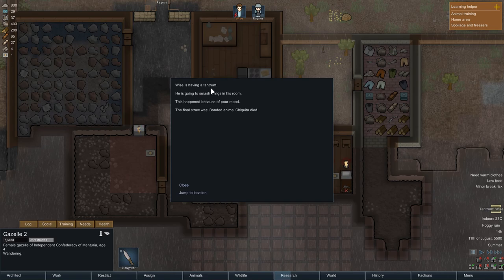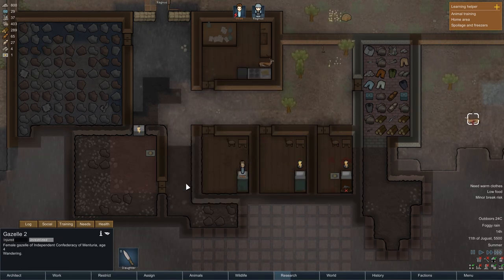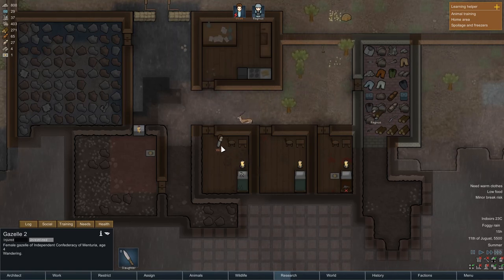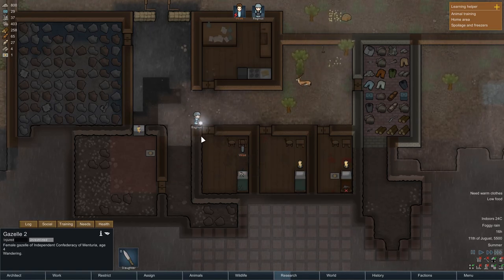Wyze is having a tantrum — what the hell is a tantrum? He is going to smash things in his room. This happened because of poor mood. You can smash your room. Fox, you're looking crazy — you're going to pay for everything you destroy. Ragnus is going to fix his room from the outside — he doesn't even know.